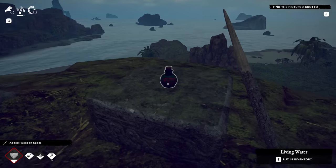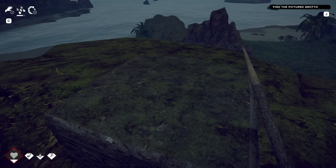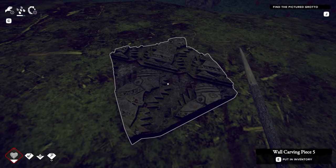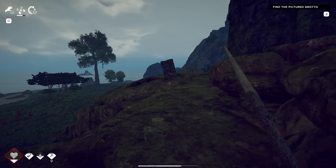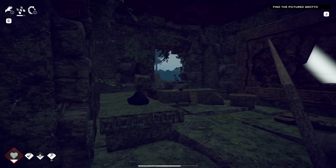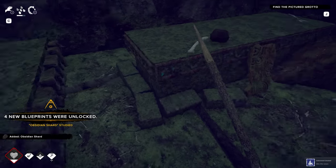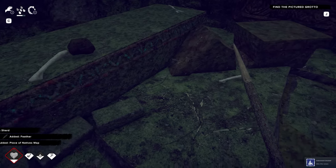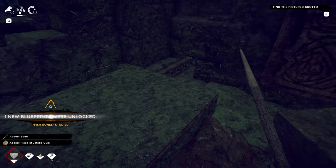Some kind of a potion up here - Living Water. Another wall carving. That must be like puzzle pieces, for like an achievement. Let's go inside. Obsidian shard. Feather. The native map. Bone - perfect. We're going fishing, we're totally going fishing! Fish bones. Another wall piece. There's some liana - good. Wow, this is really productive over here.